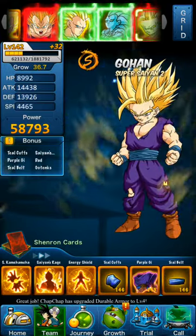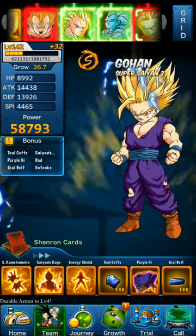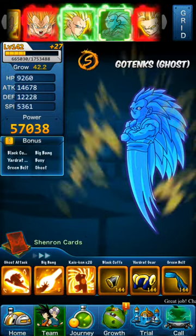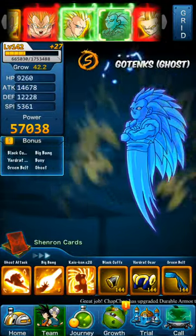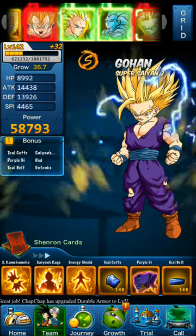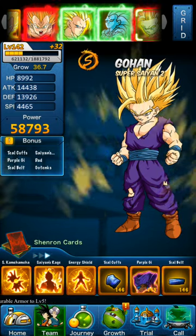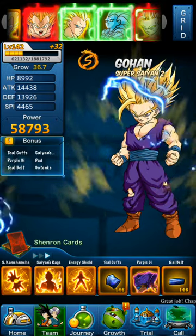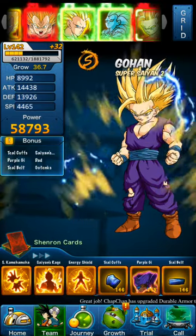Then we have Super Saiyan 2 Gohan. He's probably my weakest hero on this team, if I'm being honest. His stats are a little bit better than Gotenks Ghost right now, but let's boost up Gotenks Ghost five times and train him some more — then we'll see. He's kind of just here because he's like my 8th strongest hero and I have all his bonuses. But if I can change him out for a better hero like Beerus or Whis, Gohan Super Saiyan 2 would probably be gone. He's good enough for now.